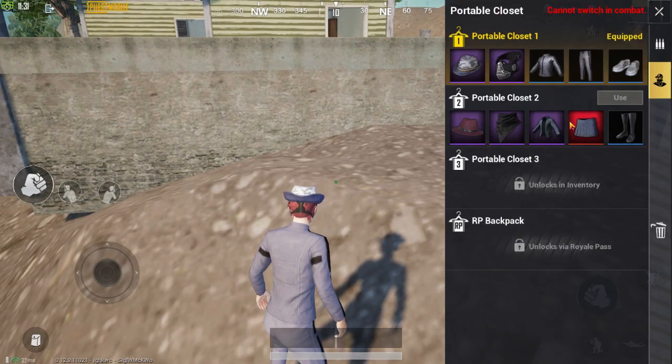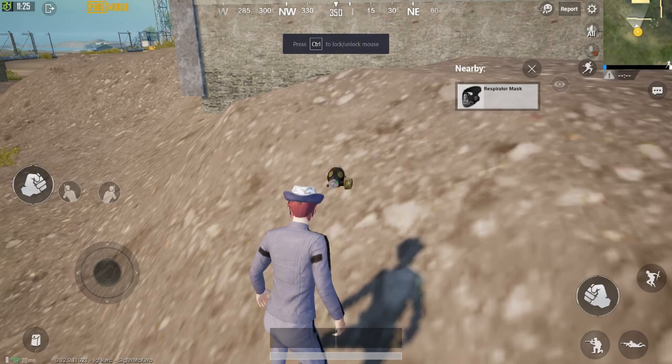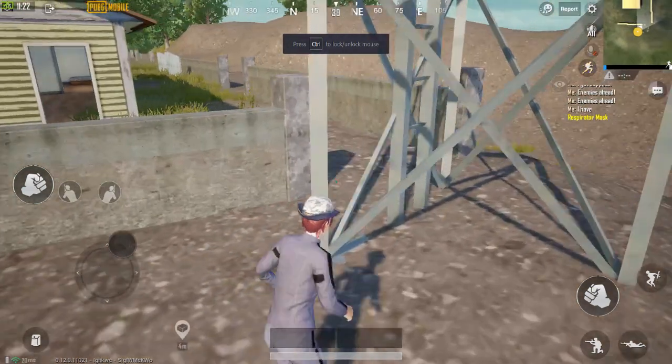And for 'I found supplies', what you have to do is just press F3 while aiming at your supply, like this.